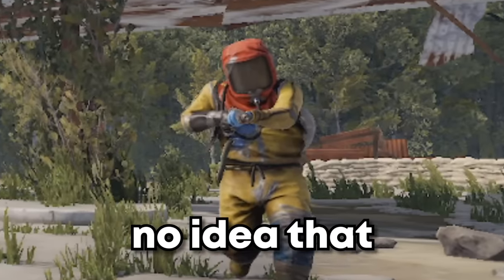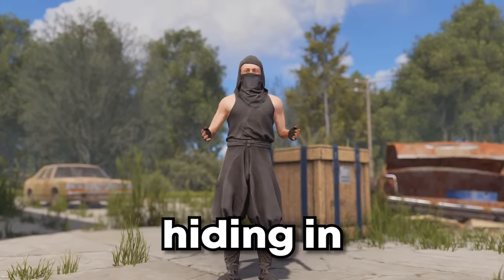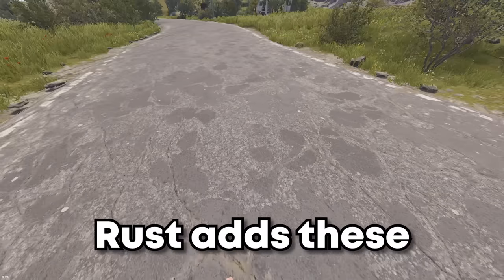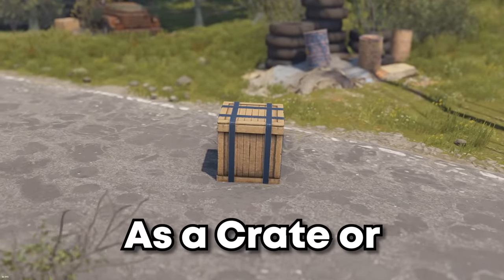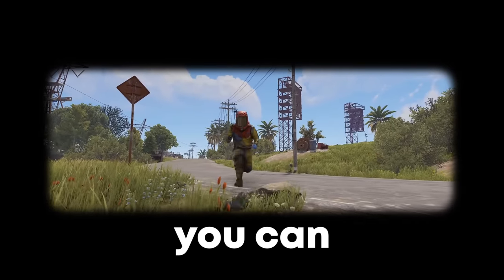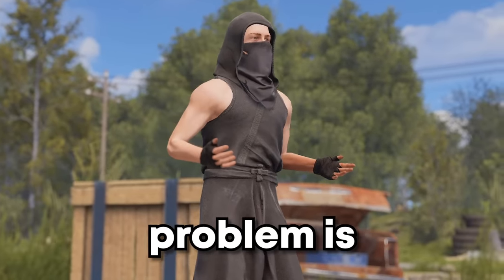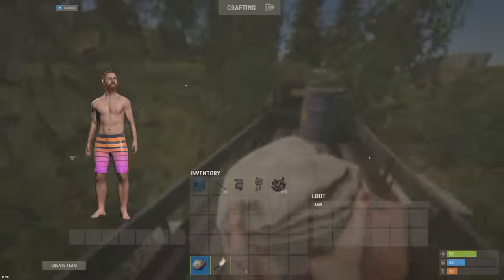This guy has no idea that I'm standing right in front of him - that's because today I'm hiding in plain sight. Each year with the Halloween update, Rust adds these costumes that you can wear to disguise yourself as a crate or a barrel, which means when someone tries to loot you, you can pop out and take all their loot instead.